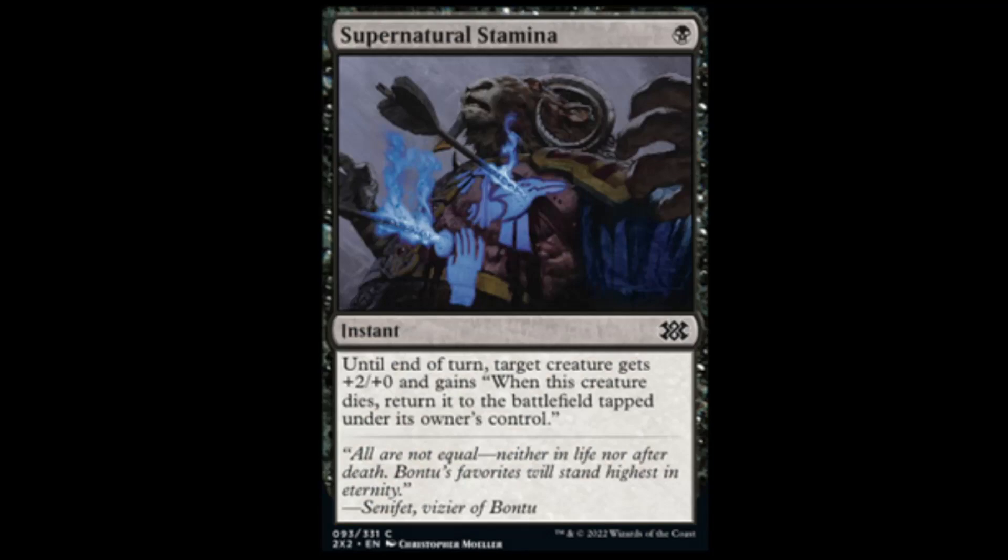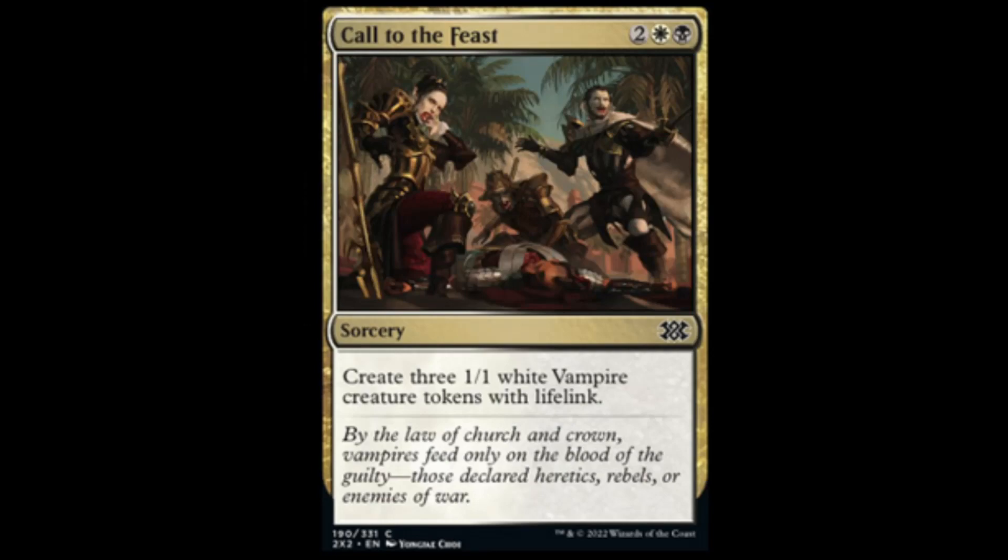Supernatural Stamina from Theros: black. Until end of turn, target creature gets plus two, plus zero. And when it dies, it goes back onto the battlefield tapped. And then we have Call to the Feast from Ixalan: black, white, and two — create three 1/1 white vampire creature tokens with lifelink.